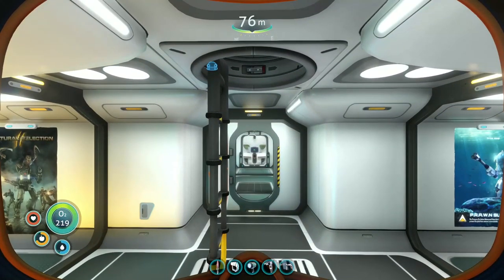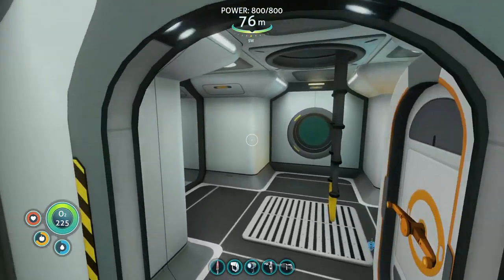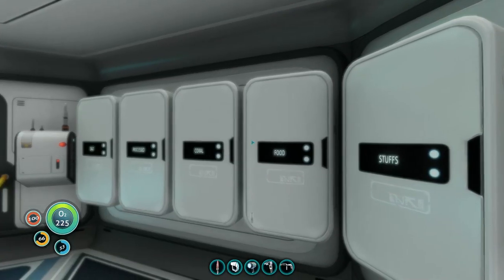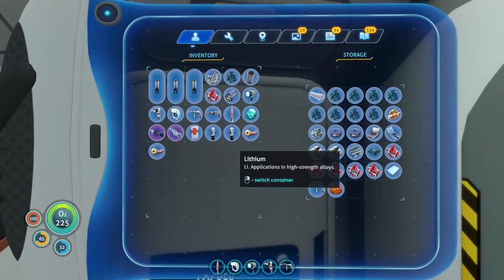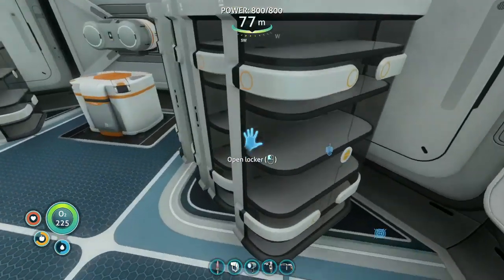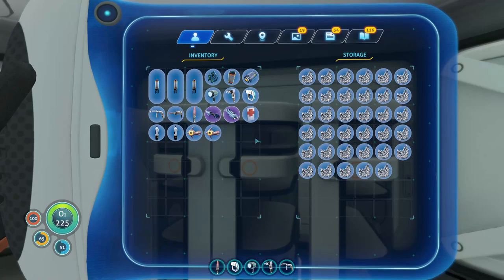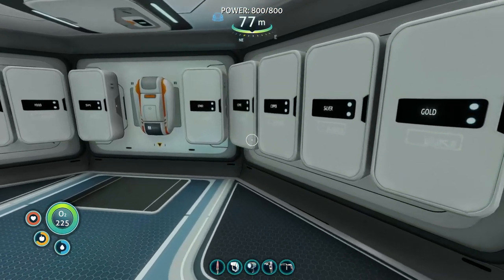We have a mixture of things: I want to put in a battery charger and a power cell charger back at the new outpost, and also put in a medical fabricator, a regular fabricator, a cyclops depth module or repair module, and make some decoys for the cyclops. I think we can make decoys — it says times three, so I'll put three in my inventory. I can load two right now. I'm going to do the expansion. I put this locker up so I'd have all the stuff I needed.